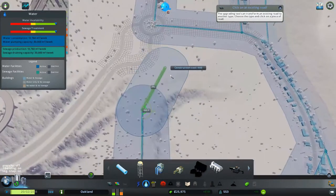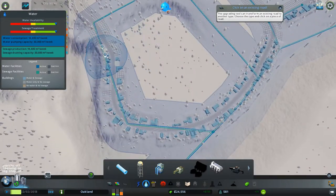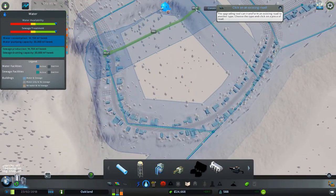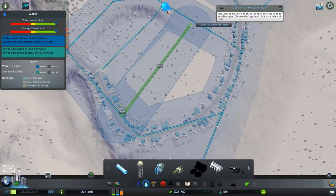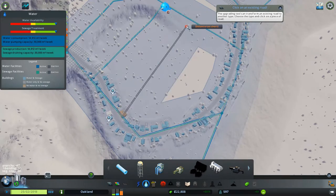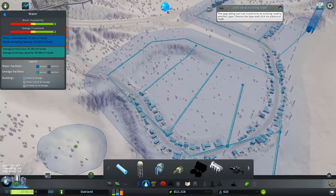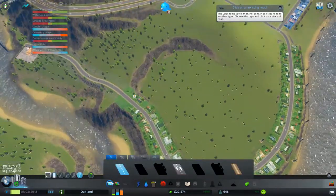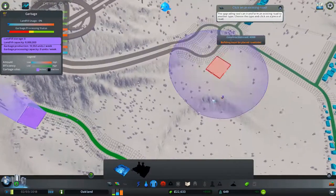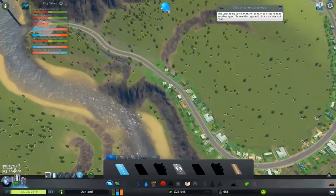Coverage area is pretty decent. I don't have to connect them all, but sometimes it looks nicer. There we go — I got my water lines run at least. And how far does this trash van reach? Might need one for two sides.